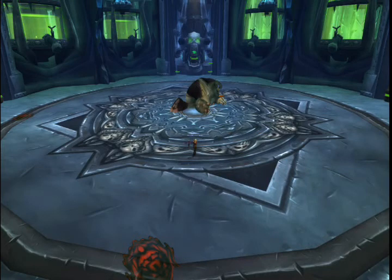Firstly, this is how we set up our group. We had 2 tanks, 3 healers, 2 melee DPS, and 3 ranged DPS. As you can see, Rotface himself only requires 1 tank to keep him occupied, while the other tank is running around in circles kiting an add.